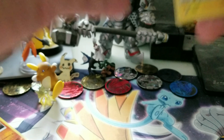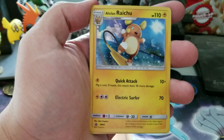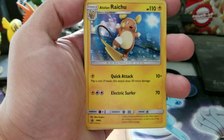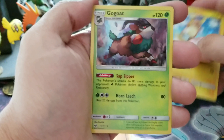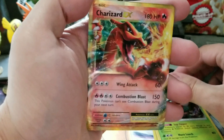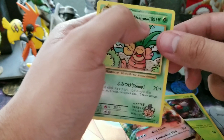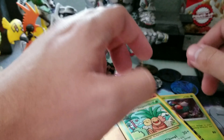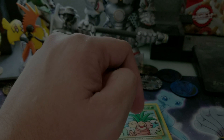Someone set off a firework which set off my dog. Alright, so to recap: we had a holo Gogoat, a Charizard EX which was our best pull, and a secret rare from Evolutions. Thanks so much for watching and we'll see you on the next video!